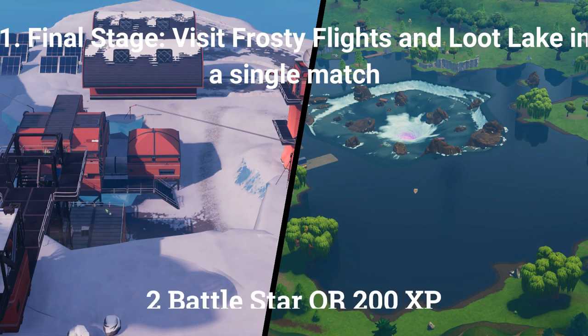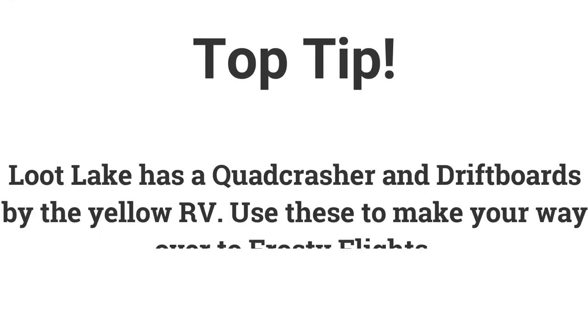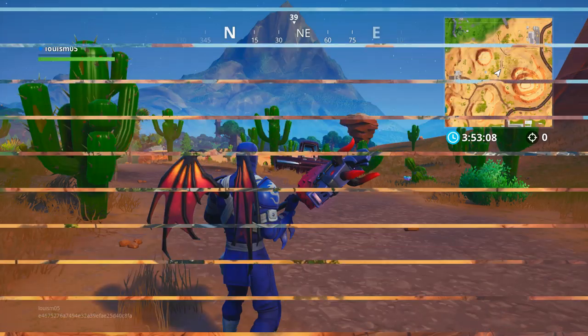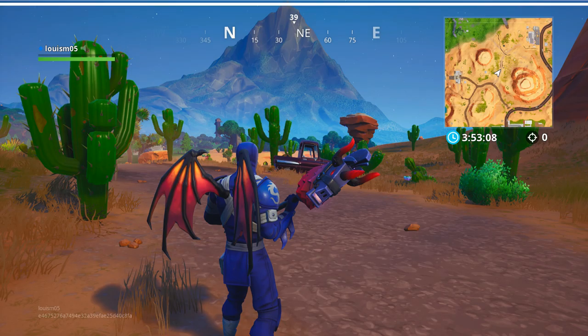The final stage for this challenge is: visit Frosty Flights and Loot Lake in a single match. You could go to Loot Lake as there are drift boards and quad crashers there by the RV. The first stage for the second challenge is: destroy 30 cacti in the desert. Go to the cacti patch north of Paradise Palms and simply destroy 30 of them. If there aren't 30 cacti there, just go around the desert area.